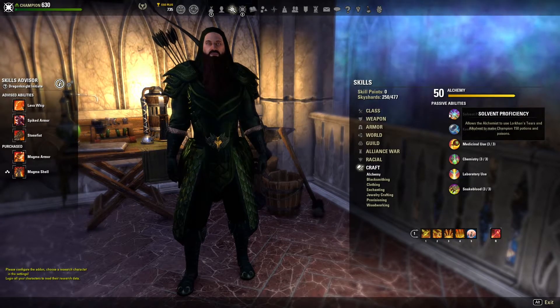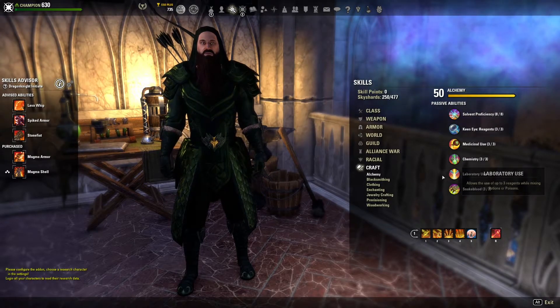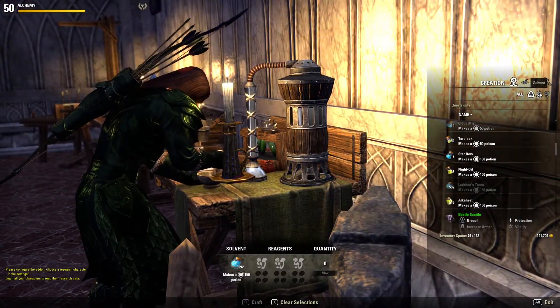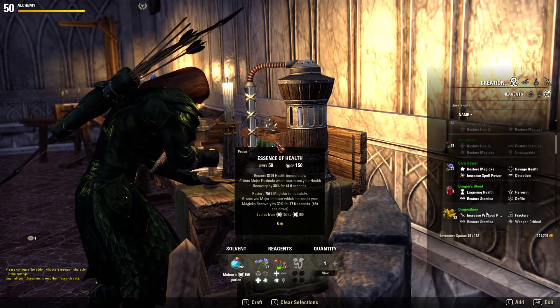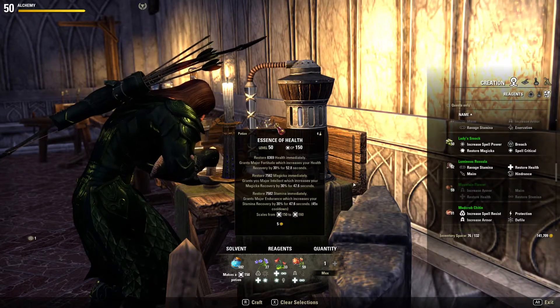This is extremely easy to accomplish by simply collecting ingredients around the world and researching them, along with completing your daily crafting writs. Once you have all of your ingredients together, just head to your nearest Alchemy Station and create your Essence of Health by adding Lorkhan's Tears in the Solvent slot, Bugloss in your first Reagent slot, Columbine in your second Reagent slot, and finally Mountain Flower in the third Reagent slot.